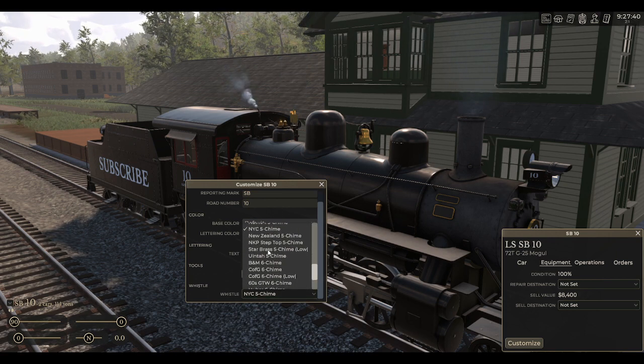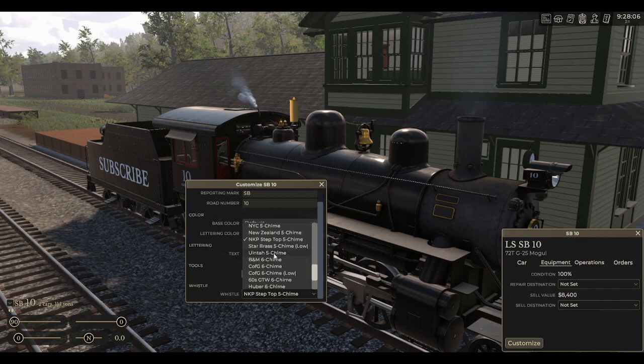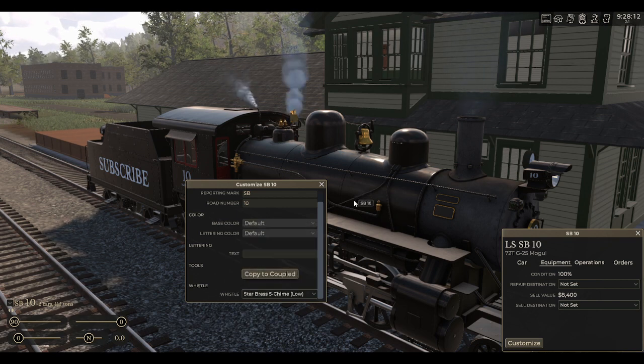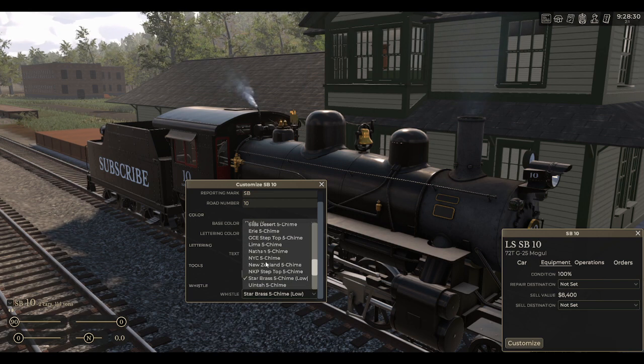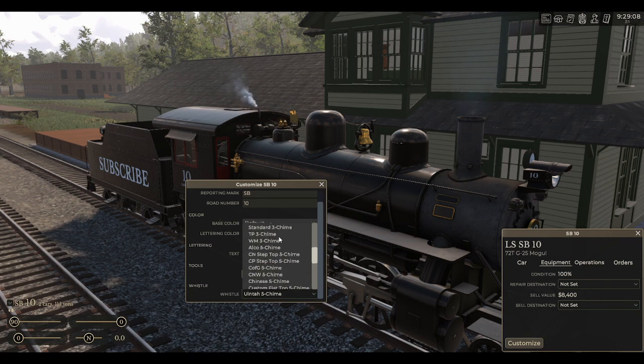Let's get back on track. We've got an NKP step-top five chime — built in as well. We've got a Star Brass five chime, also built into the game. And there's a U-Inta five chime as well.